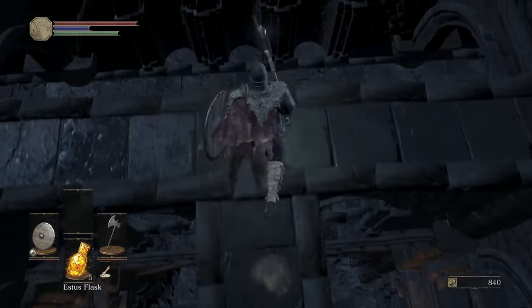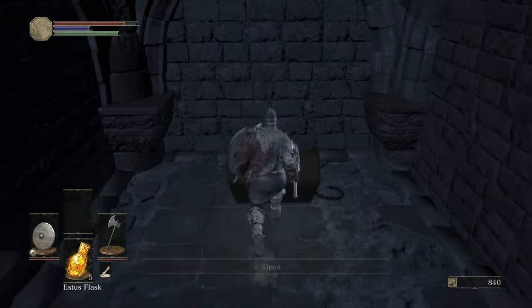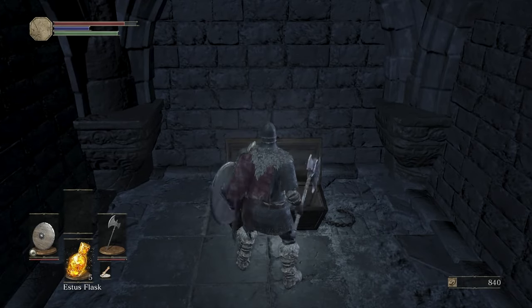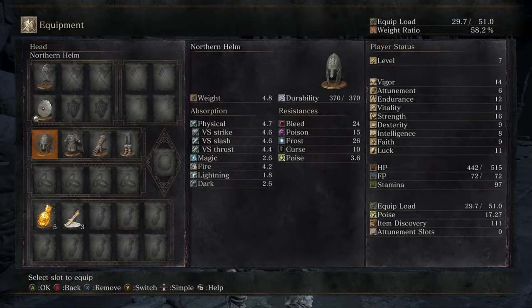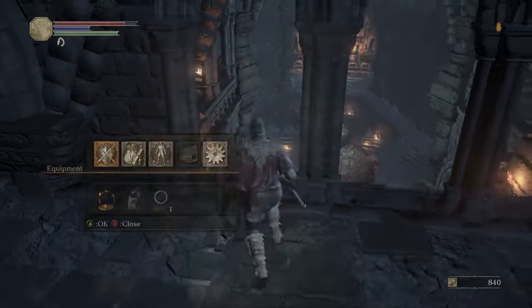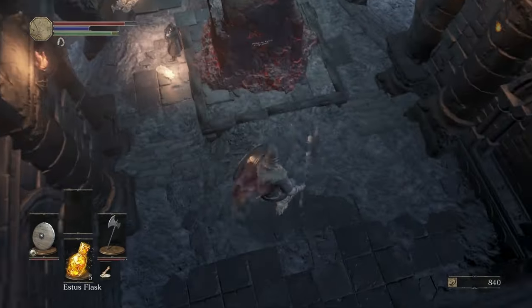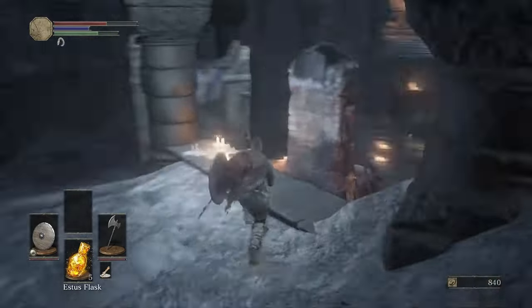Run straight forward a little bit more and then drop down behind the big throne. Over here is an essential item that you will probably end up using for the majority of your first playthrough: the covetous silver serpent ring, which increases souls earned. It increases it by 10%, so a boss that would normally drop a thousand souls will now give you 1,100 — a great item to have early game.